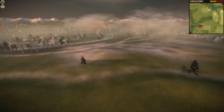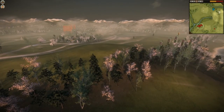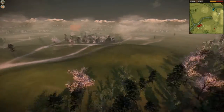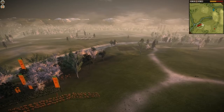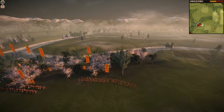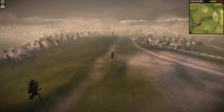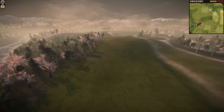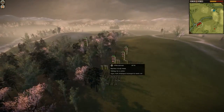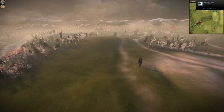We'll continue the match here. You can see Daft looks like he's trying to go for this hill, while Von is aiming to move across the river, far away from the threat of Daft's army, and come around on this flank. We'll speed things up a little bit while we get going. We can see a 5 Chevron unit of Katana Samurai there — that's one of Daft's army which has just appeared.